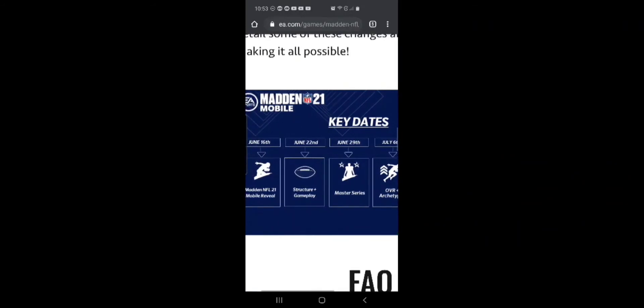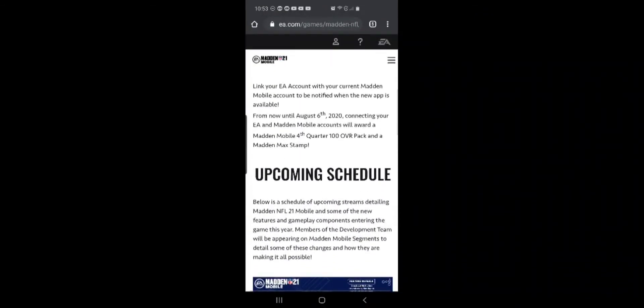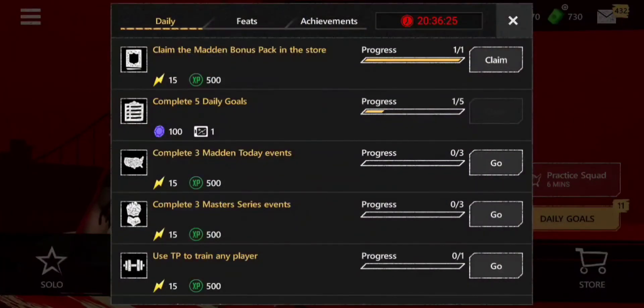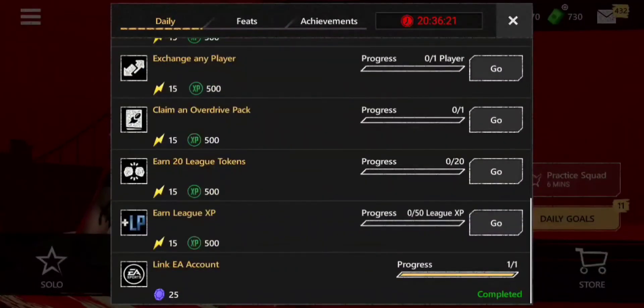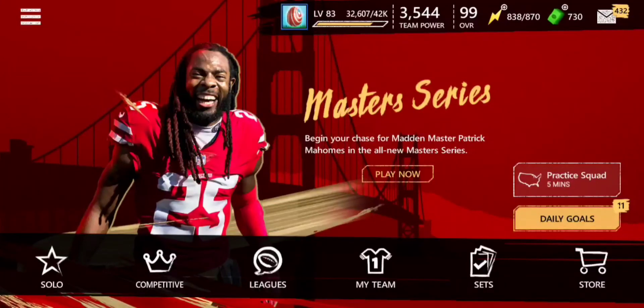I'll show you how you can link your account with EA to claim your free Fourth Quarter 100 overall and Madden Max stamp. Back on Madden Mobile, simply click on your daily goals and scroll down — you will see the 'Link EA Account' daily goal. Click on it and hit the go section, and it will take you to a spot where you can plug your email in. They'll email you a passcode, you plug it in, and your Madden Mobile account is linked with EA. Very simple, should take about 30 seconds, and you get a free 100 overall and Madden Max stamp.